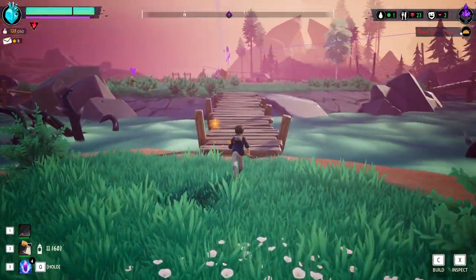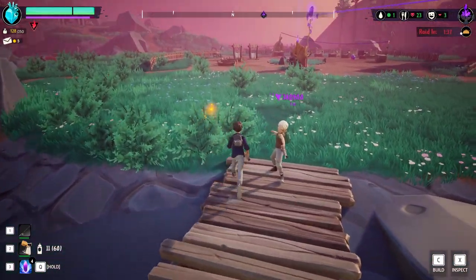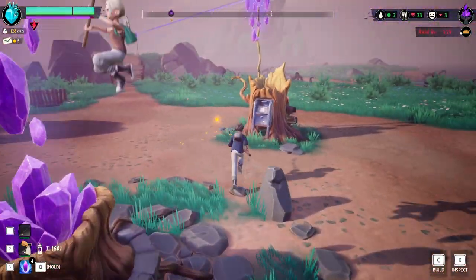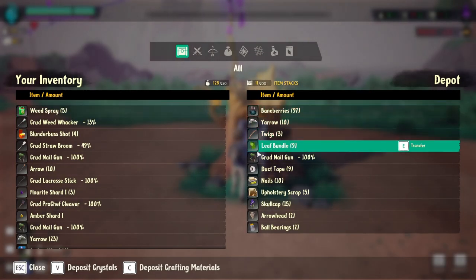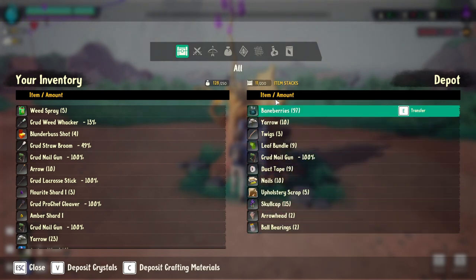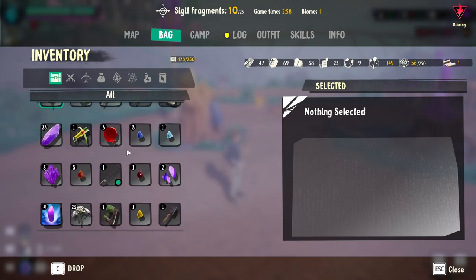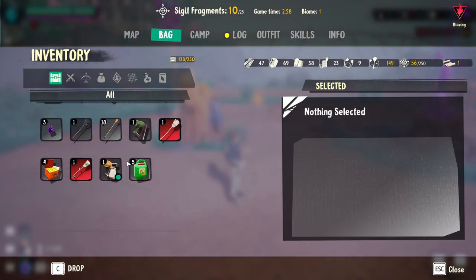It's not even a blunderbuss — it's a flintlock pistol. Look at it. It's not as mighty as a blunderbuss. Have you ever actually seen a blunderbuss? You use two hands. Wait, is there a creative mode in this game? Because if there is, wouldn't it be so cool if we could make a massive rollercoaster?